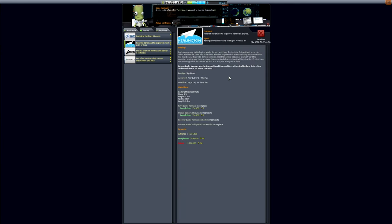Let's look at contracts now. We have three new types, and an existing type has been changed somewhat. The rescue contract has been reclassified as a recovery contract, which includes Kerbals as well as ships and parts. In this particular one, we have a Kerbal and also his shipwreck, which is stranded in orbit around Dres. The shipwreck mass is 3.5 tons, and the contract is for bringing both the wreck and the Kerbal back to Kerbin.